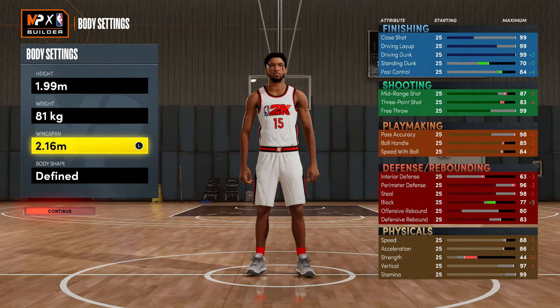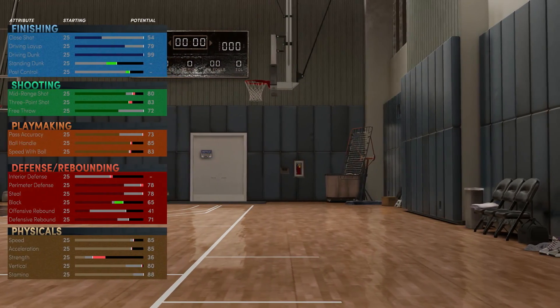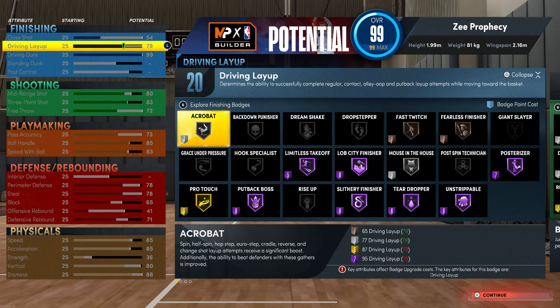Min weight, wingspan is 2.16 meters. Body shape: defined, slender, slight — whatever you want to put. I'm going to go over every attribute but just highlight the really important ones. You get 20 finishing badges. The highlights: you get almost an 80 driving layup.